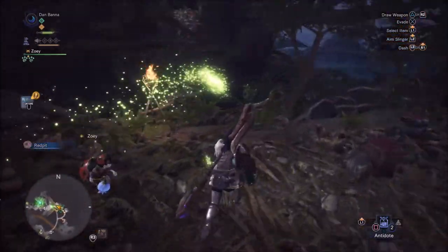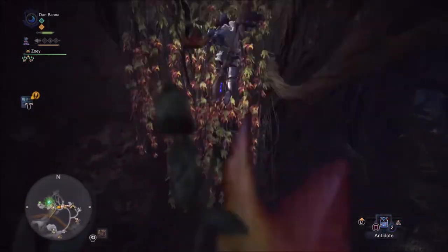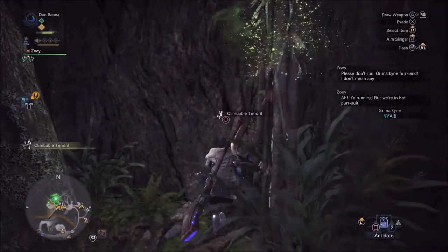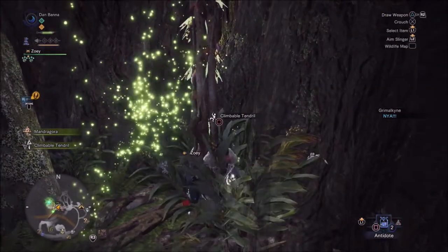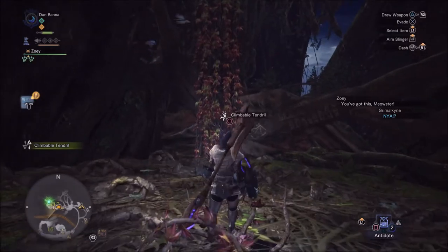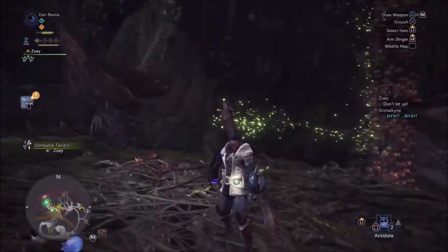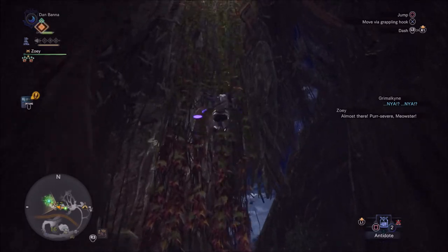Where a lot of people end up losing the little bug trapper is right when he crosses over these little vines. You need to jump perfectly on two of them and then climb up this vine wall to get to the last part that takes you right to the bug trapper camp.